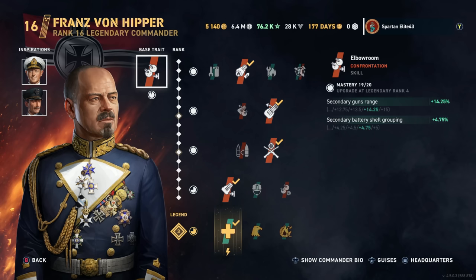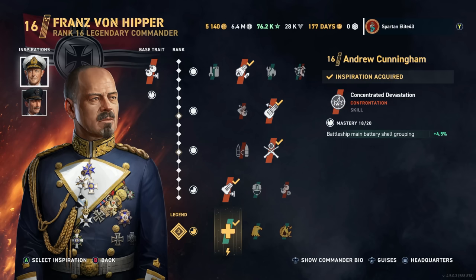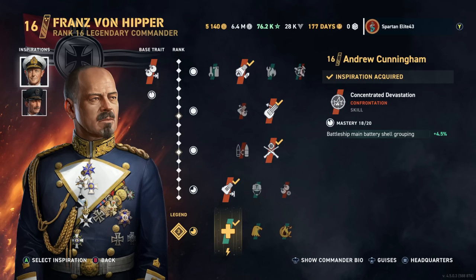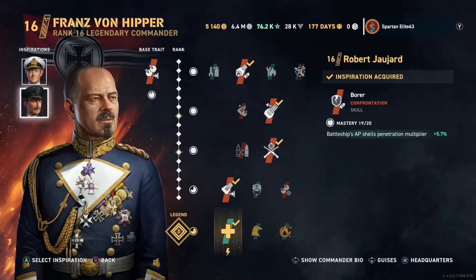On this build we're running Robert Gijard and Andrew Cunningham. Knowing what I know now, Robert Gijard is not the right choice because you have the penetration to do what you need with the FDG's guns. You'd be better off running Von Essen, which increases your penetration angles — the Germans struggle with penetration angles. Bismarck has been buffed recently with better pen angles. If you're going for an accuracy build, maybe go Cunningham and Von Essen for that ricochet angles increase.